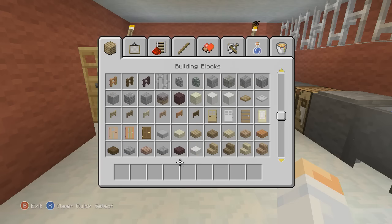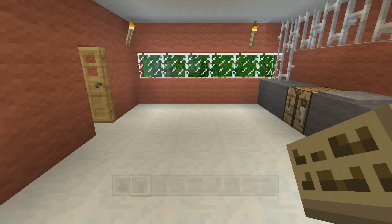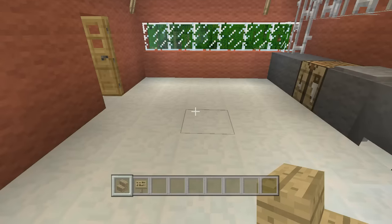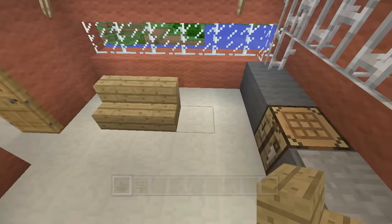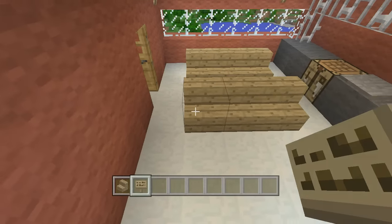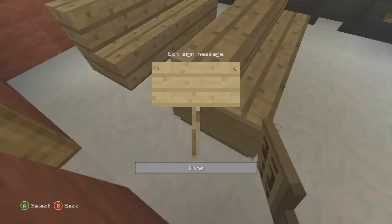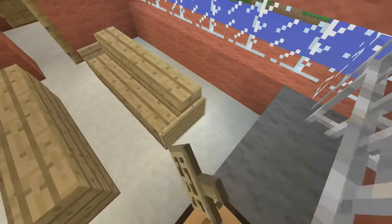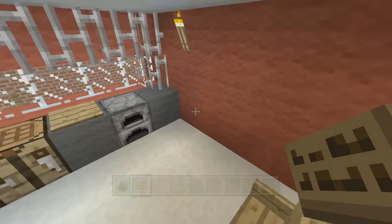Now we just need some seating. We'll grab some oak stairs. There are two rows of seating - the last of which goes one row away from the window, each one three blocks long. Then we skip a row and put the next row there. We're going to put signs on the ends of each one to give the look of armrests.